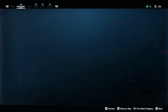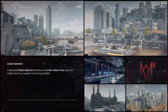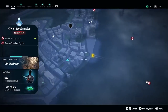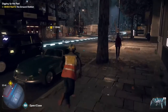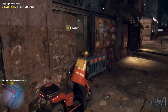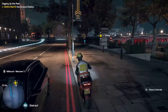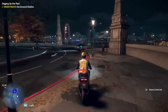All right, now we got to go to the ground station. That's not too bad — I can fast travel to a street nearby and then drive up there. Let me mark it just to make sure I'm going the right way. There's a little scooter already facing the direction I need to go. I didn't even need to drive — I could have just run here.